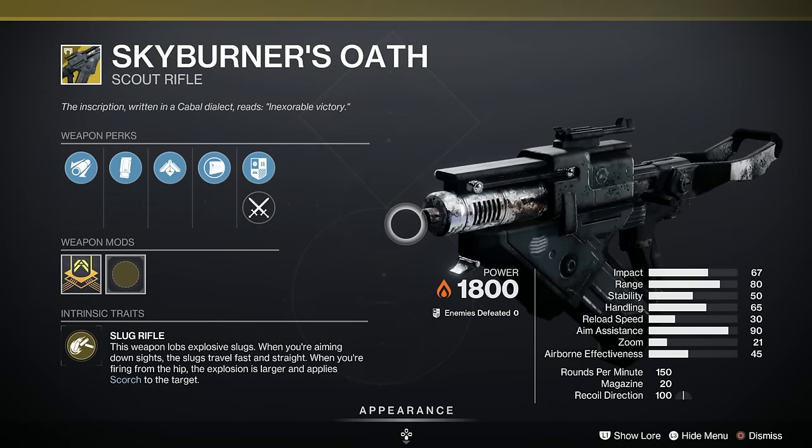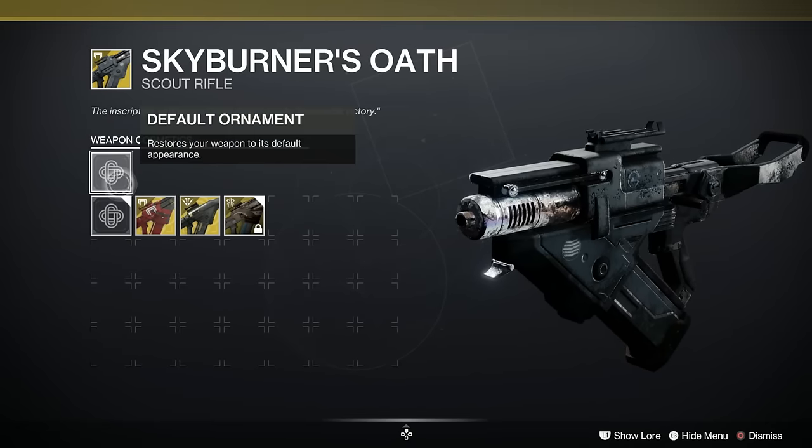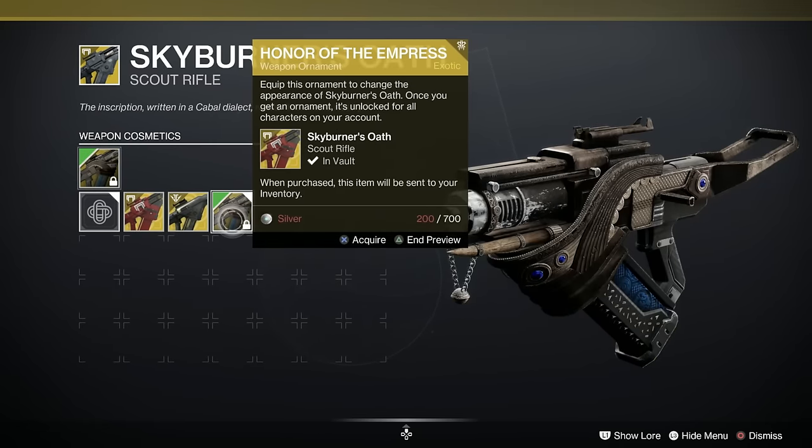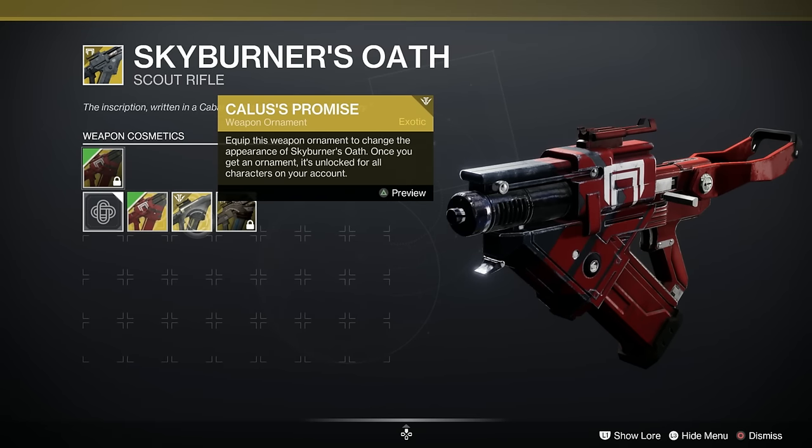We've got the Skyburner's Oath as a scout rifle — I really like this, it's excellent. It's got two firing modes: one that lobs grenades and one that's seeking. It particularly gives loads of kick-ins against Cabal and it's Solar as well, totally brilliant. It scorches targets and I always forget to use it but I do recommend you pick this up — it's incredibly useful. It's also got some tremendous looking ornaments — look at that, that one's brilliant.